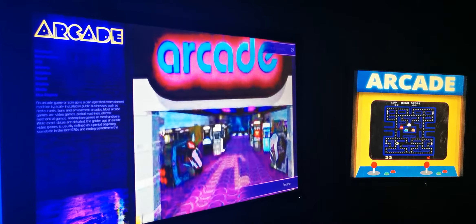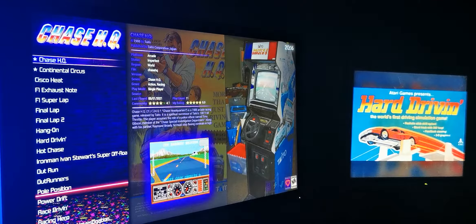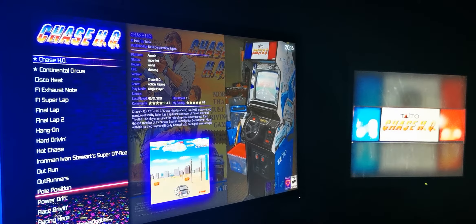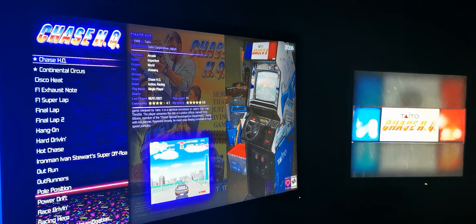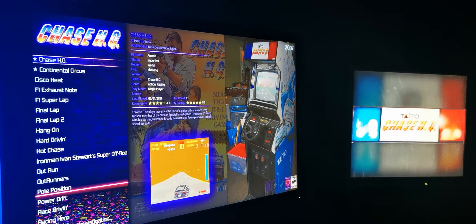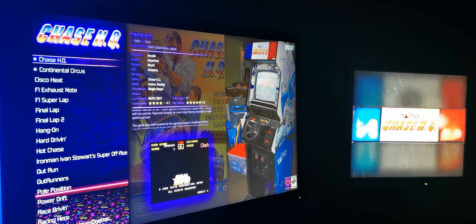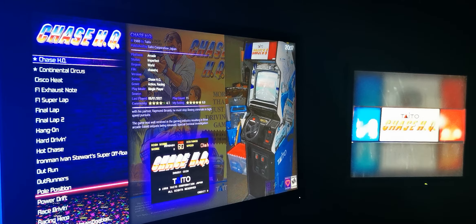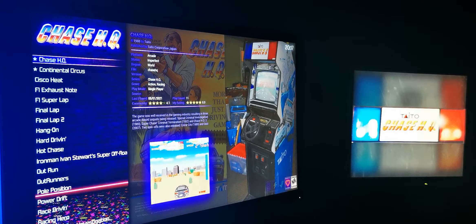Let me go back to the arcade — here's what I really like about this theme. So let me go back to Chase HQ. On the far end over there, you'll see the marquee that resembles a real arcade machine. On the right side, you've got the machine, and in the background you've got the flyer. On the front end, you've got a little video snap playing to give you an idea of what the game looks like. I really like this theme because it's got that neon arcade feel to it, with the shaggy carpet and stuff like that.